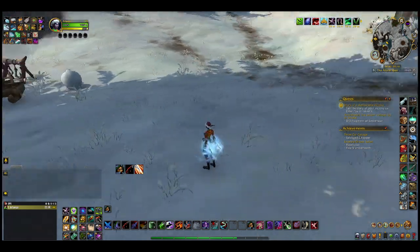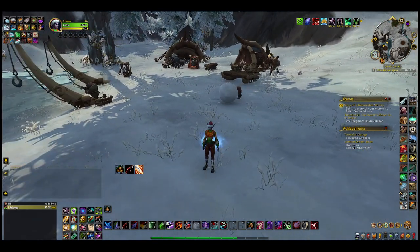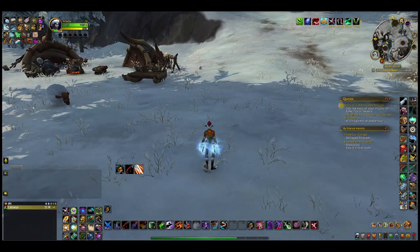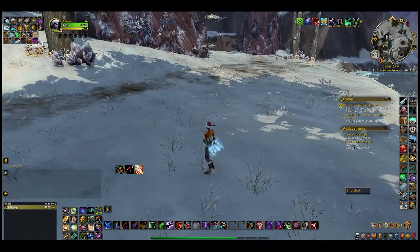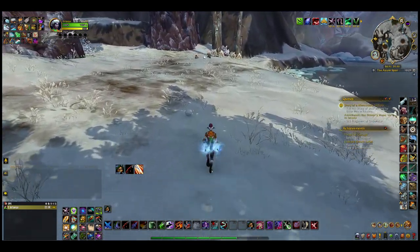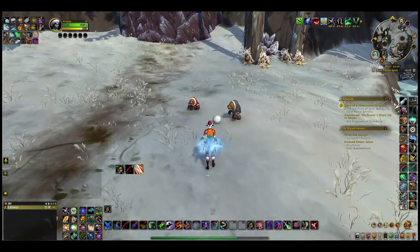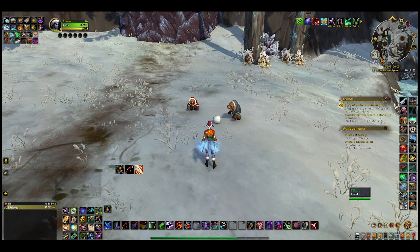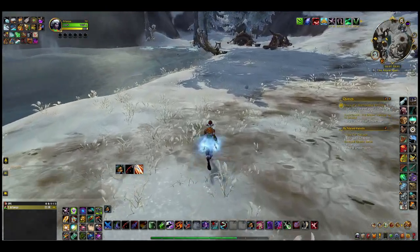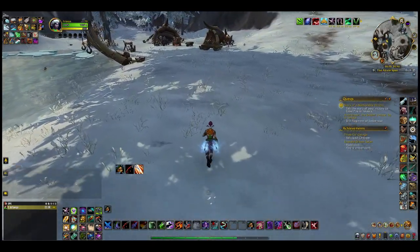Build a snowman in the Azure Span — there's only one place to do this. You can't build it just anywhere; there is a specific place where there are snowballs. You have to move those snowballs and build a snowman. As you may notice from our little friend Kathy over here, we have a snowball over here, two little guys who look a little sad but do have a snowball, and here's actually another one — so I know where three snowballs are.